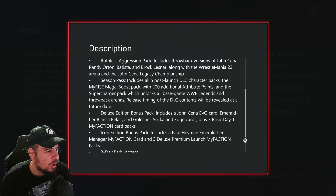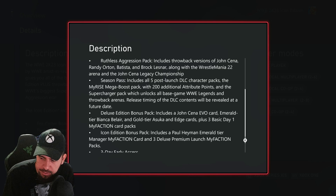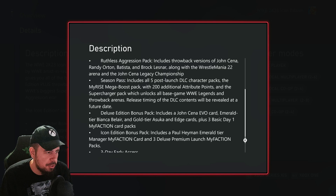The Season Pass includes all five post-launch DLC character packs, the MyRise Mega Boost with 200 additional attribute points, and the Supercharger pack which unlocks all base game WWE Legends throwback arenas. Release timing of DLC content will be revealed at a future date. So they're confirming here that the DLC is strictly character packs — five of them. There's no showcase add-on or expansion.